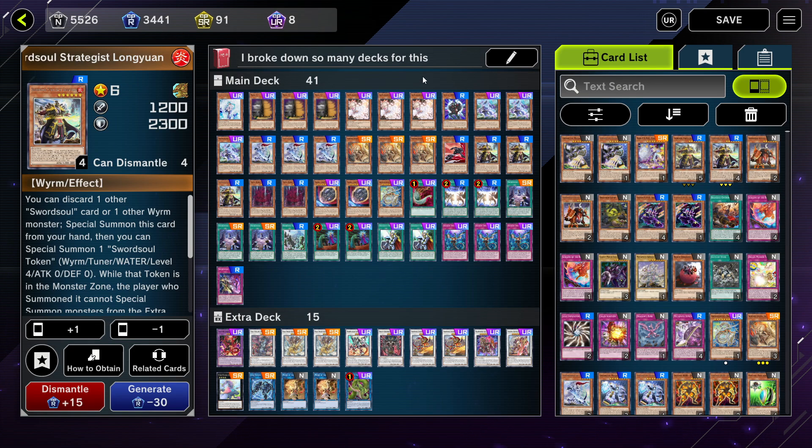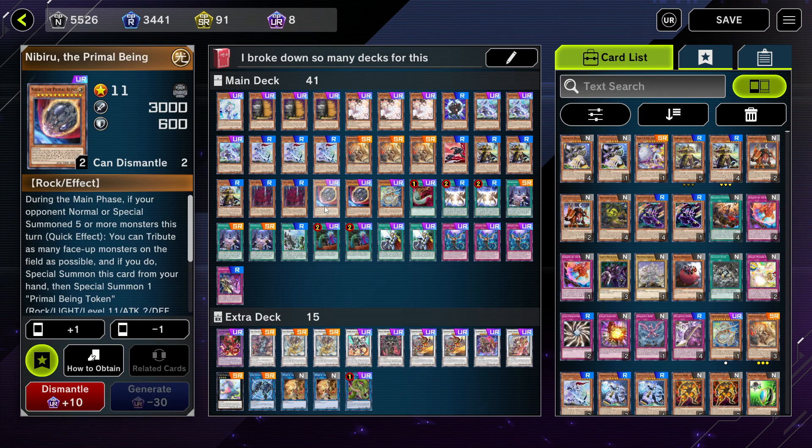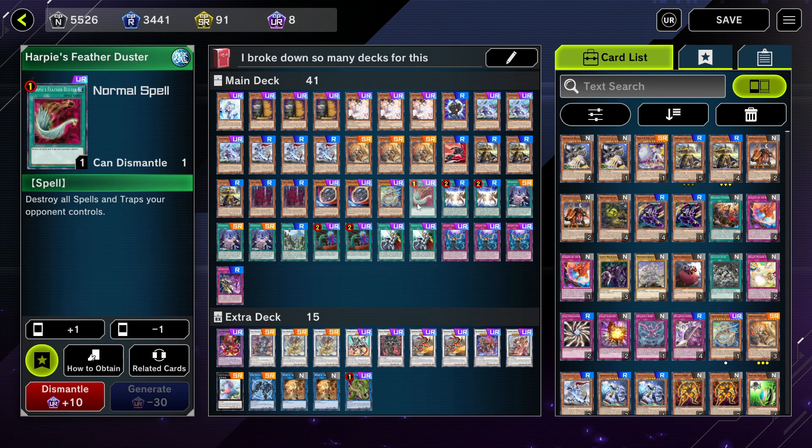We've got three Longyuan - still learning the names for these cards - two Tinyi Spirit of the Shaper, two Nibiru, and one Arch Nemesis Protos. I see why this card was banned IRL. I wasn't playing during the format where it was released - I took a little break IRL - but I can see why it was banned now. It's a very good card.